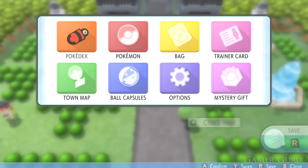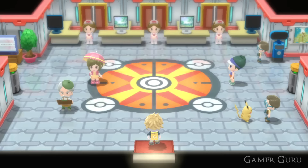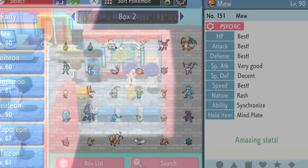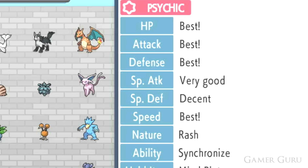To check your IVs in-game, go to the Battle Tower after beating the Elite Four and speak with the researcher on the right-hand side. He'll give you the Judge ability. With this, when you're in your box, you can see each Pokémon's IVs rated descriptively — not as exact numbers, but as good or bad. Look for any Pokémon that has 'best' on multiple stats. For example, our Mew has 'best' on four different stats, which is amazing.